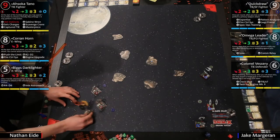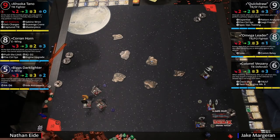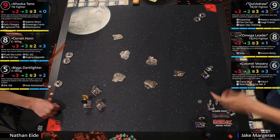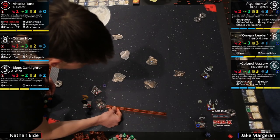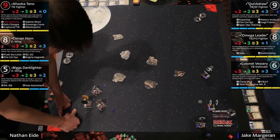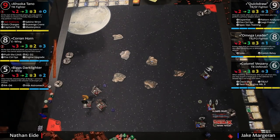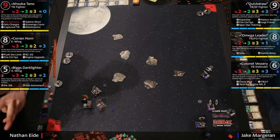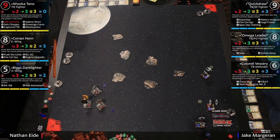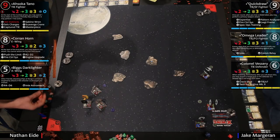Quick Draw's ability: when he loses a shield you get to immediately make an attack, which is really nice. Lightweight Frame is the thing that made the TIE/SF, TIE/FO, and TIE Striker way better — if you have less agility than your opponent is attacking with, you get to roll an extra die, but you can't roll more than three dice. So it basically makes it a range-three bonus at any range, which is fantastic. He also has Pattern Analyzer — you can do your actions before checking for stress.